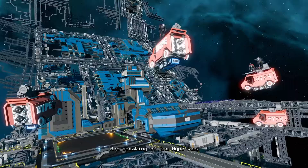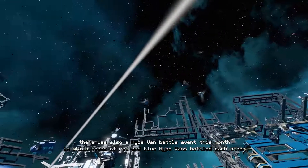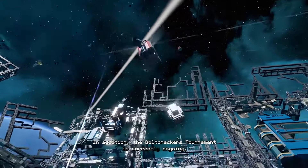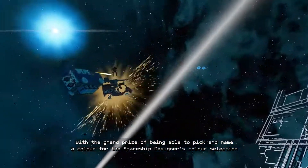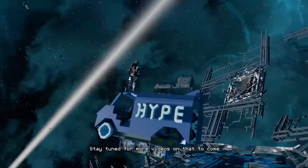Speaking of the hype van, there was also a hype van battle event this month in which teams of red and blue hype vans battled each other. In addition, the Ball Crackers tournament is currently ongoing with the grand prize of being able to pick and name a color for the spaceship designer's color selection. Stay tuned for more videos on that to come!